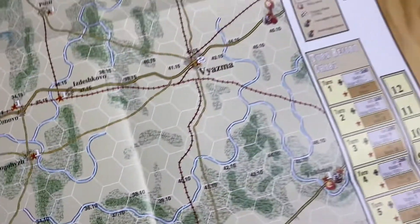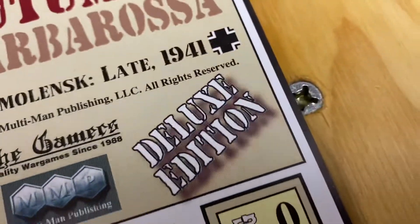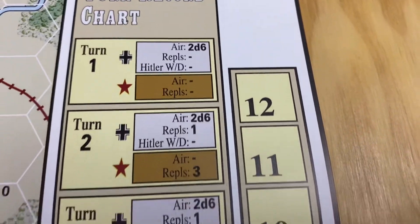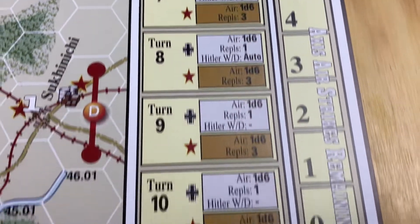It's nice and big. Got your turn record chart. Deluxe edition — I think they should have said old person edition. I'm 51, so I can say that. It's got the errata and the replacements and how many dice you roll. I always like it when that stuff's on the turn track — it just helps keep track of things, one less thing you have to worry about.